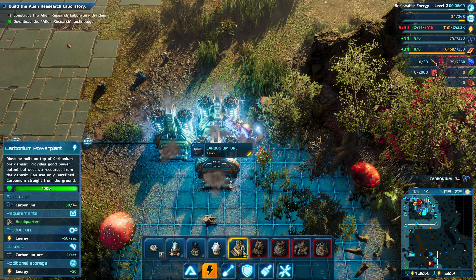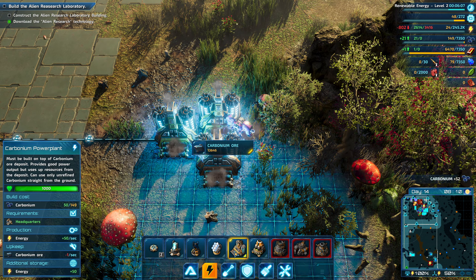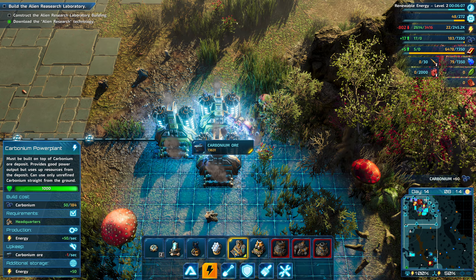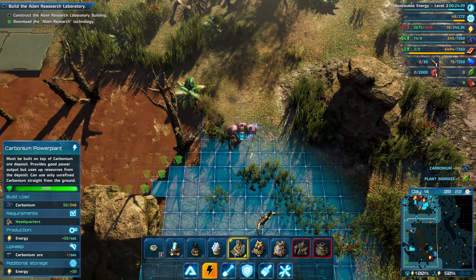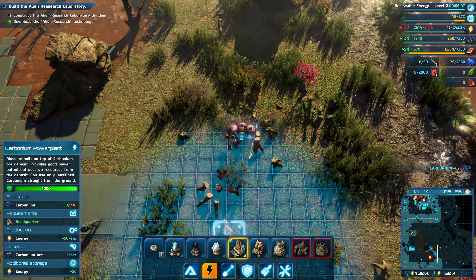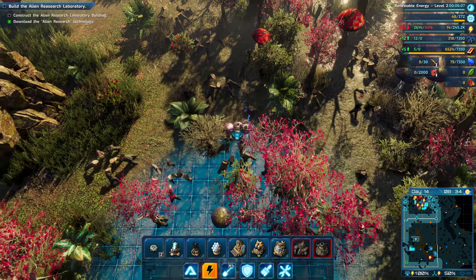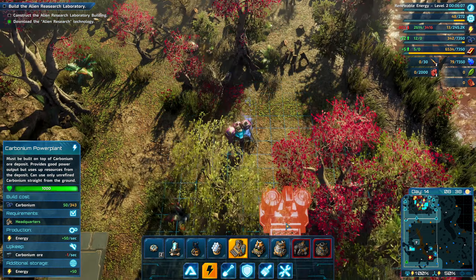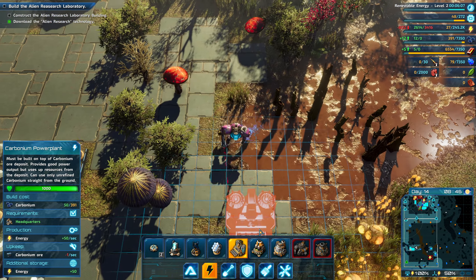Let's get a whole bunch more power. We'll get three more and put them on this node. It looks like it's going up a little faster now, probably because it's getting sunny out — so the solar panels are actually working.